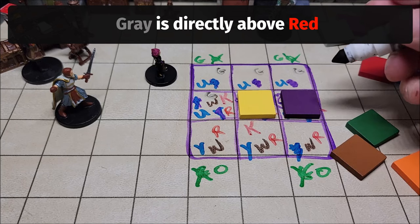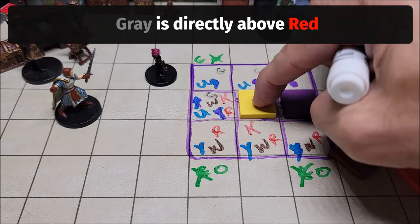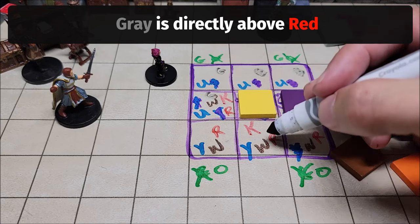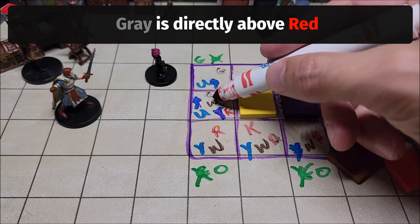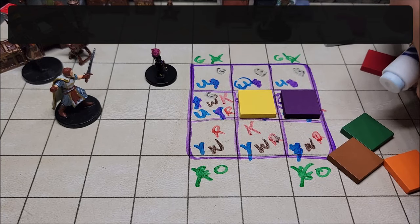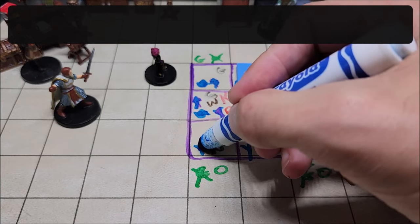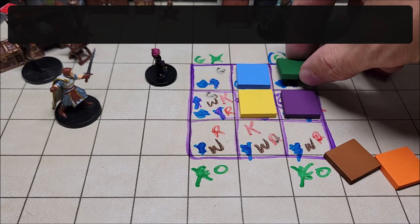Our next clue is gray is directly above red. Looking at our remaining squares: yellow is already placed, so we eliminate gray from above yellow and gray from above purple. That narrows gray to either of two squares. Meanwhile, with those eliminations, one square in the top row has no remaining color options except blue — because blue must be directly above yellow and there's no other option. With blue placed, we remove blue from all other squares and remove yellow too. That leaves only green for the top-right corner.